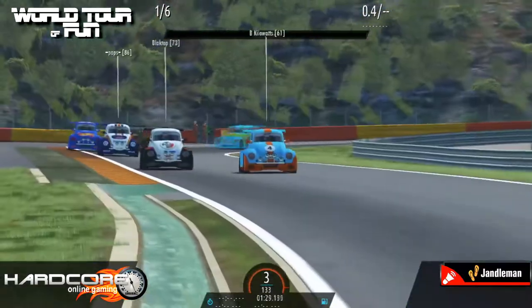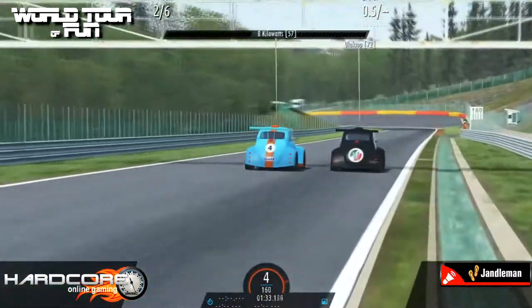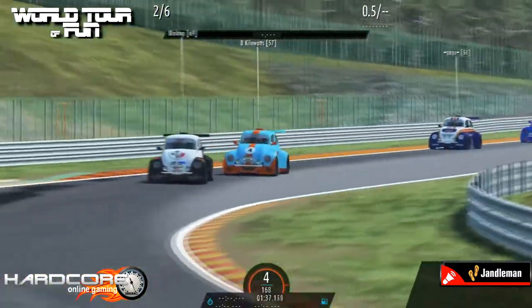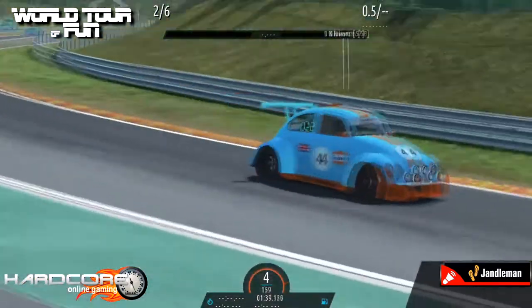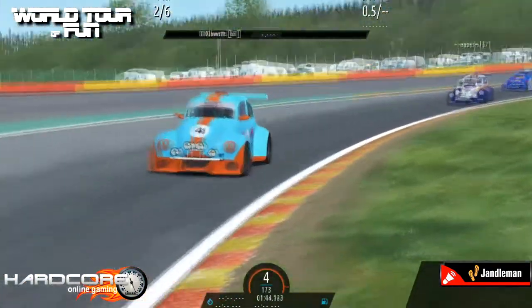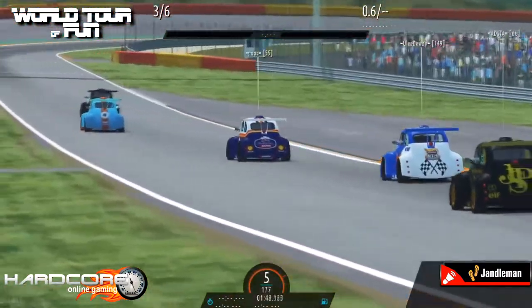Beautiful John Player Special livery of Edsta - it's a cool looking car - and GB rocking the Mystery Machine Scooby-Doo. Back up the front, a challenge for the lead from Blackie going for the long way around. As we come down the hill he gets the job done, running really wide on the exit. Must be allowed to do so - there's not much in the way of track cuts to be had.